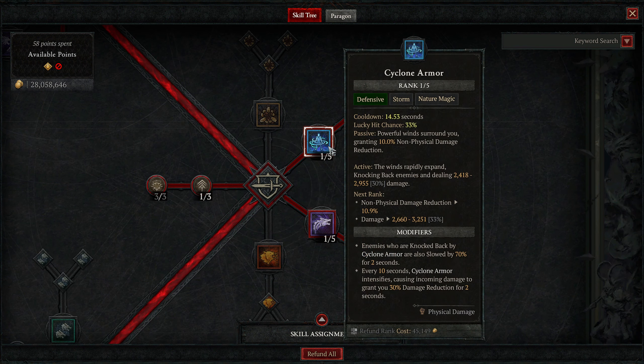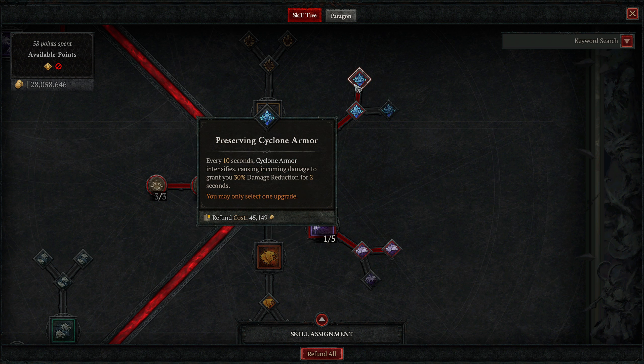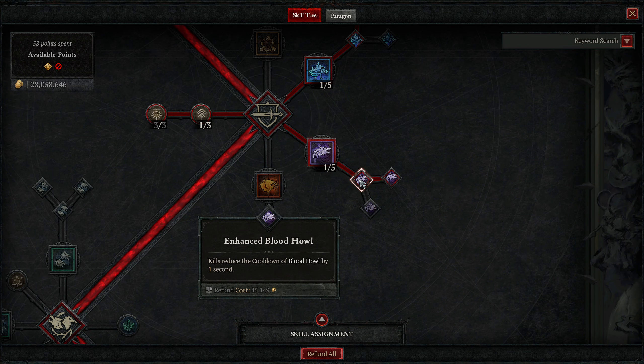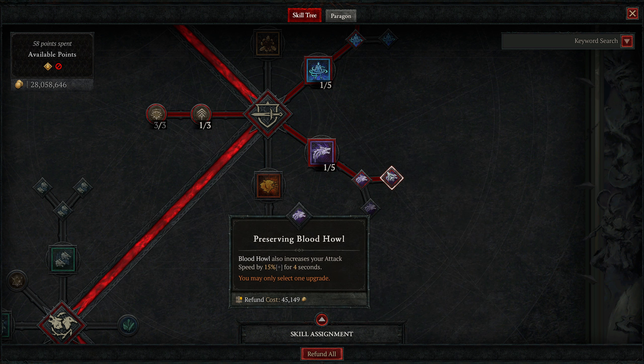Then we're going down getting our defensives. Cyclone Armor gives you non-physical damage reduction — activating it knocks enemies back, upgrade one causes those knockback enemies to become slowed, and upgrade two gives us damage reduction every 10 seconds. Then we're taking Bloodhowl, which is just a big heal. Upgrade one reduces the cooldown on kills by one second, and upgrade two gives us 15% increased attack speed. With how quickly we're killing enemies, this will be up a majority of the time.